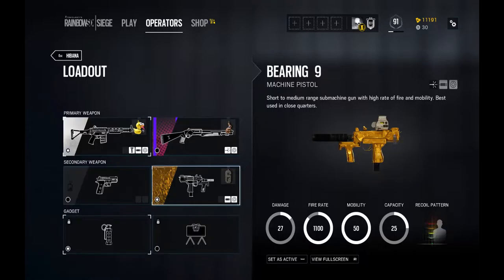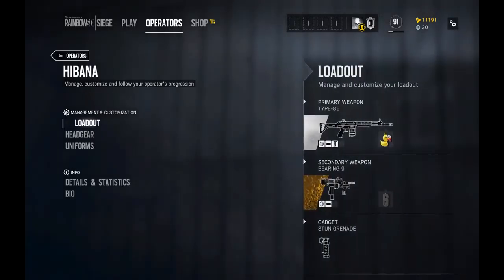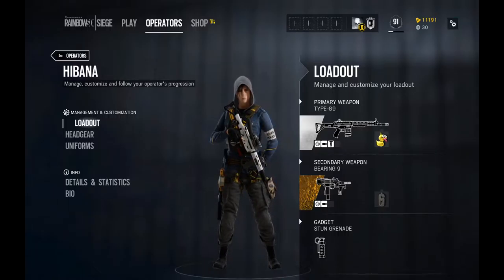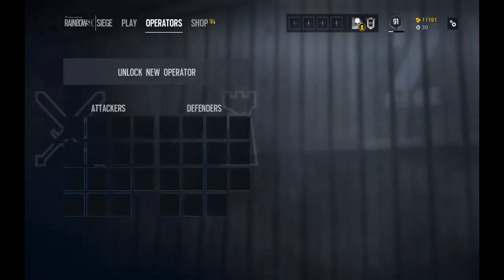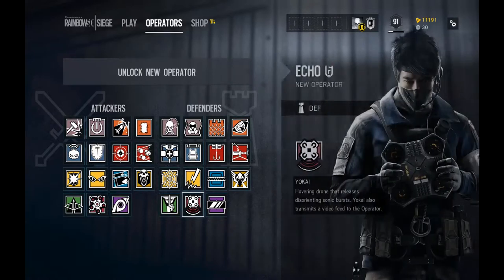We also have the Bearing 9 machine pistol — I'll be using that today for the pure reason that it is a machine pistol and they beat normal pistols any day of the week. Going onto gadgets we have stun grenades and claymores. If you don't know what her ability is, it's like a pump sticky glue gun thing that shoots three little discs out onto walls and destroys reinforced walls, wood, doors — it blows nice little holes in there. Each shot contains three gooey lodges and you have three ammo for it.